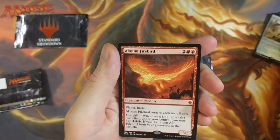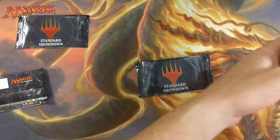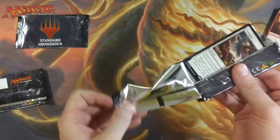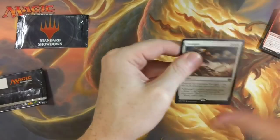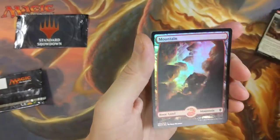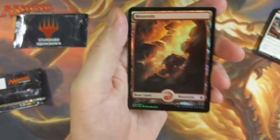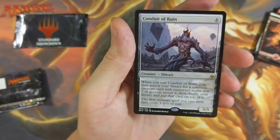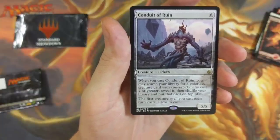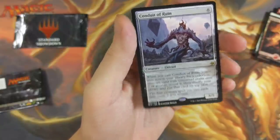And an Ikur Firebird mythic. Wow — these are some sick packs right now. We still got two more to go; one's being given away to the notification squad. Fumigate — not too bad. Destroy all creatures; you gain one life for each creature destroyed this way. Full art foil mountain, BFZ — that's what I'm talking about, get some of that shiny! And a Conduit of Ruin: when you cast it, you may search your library for a colorless creature card with converted mana cost seven or greater, reveal it, shuffle your library, and put that card on top. The first creature spell you cast each turn costs two less to cast. Sickness.